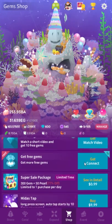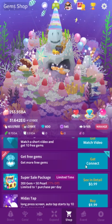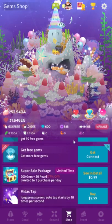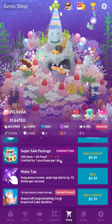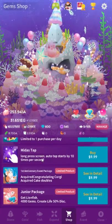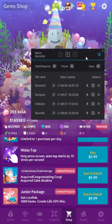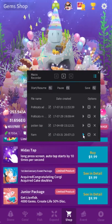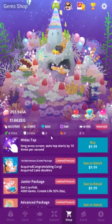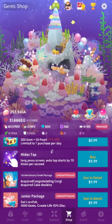Every 15 minutes you can watch an ad for gems. On Android you can also download games through an ad network to get free gems, though I don't really recommend most of those. Midas Tap I think is overrated — it's basically just long-press auto-tap at 10 times per second. There's also Nox App Player — just Google 'SirTapTap Nox App Player' and I'll show you how to set it up — it auto-taps for free. Also, Midas Tap doesn't count for unlocks that require a specific number of taps.